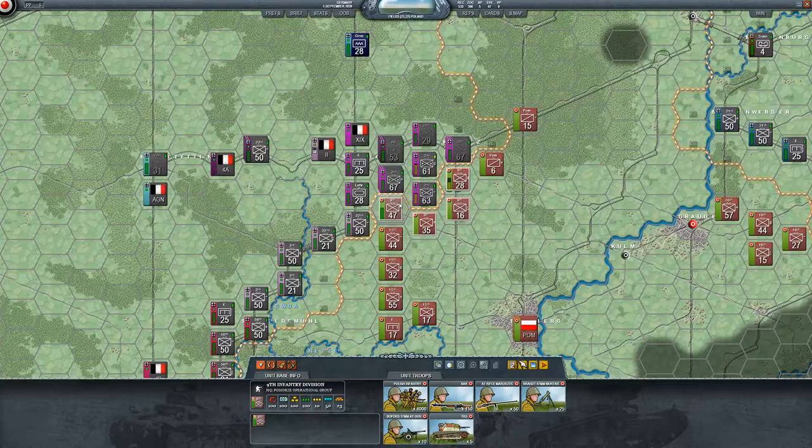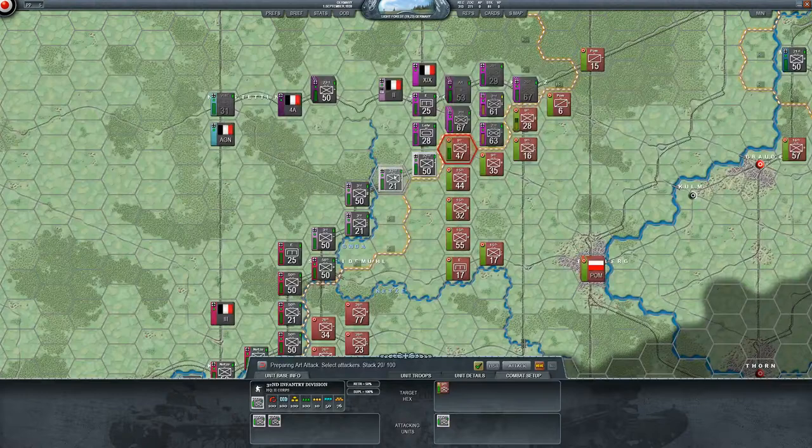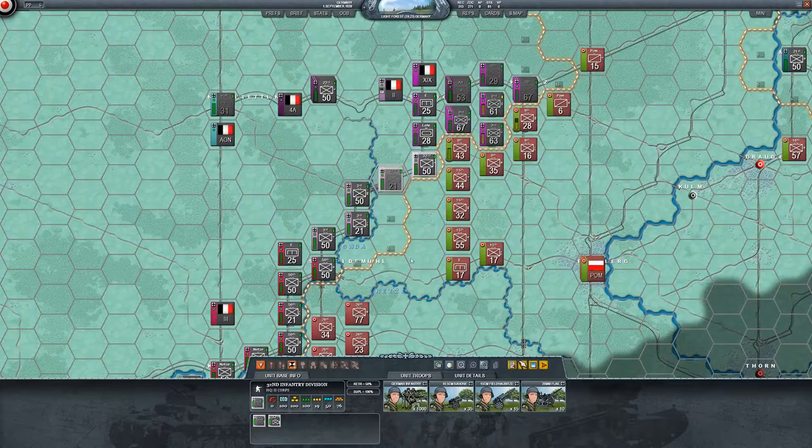Now we need to clear and try to blow a hole. Let's see if we have any artillery available — the 32nd is right there. They're in the field so they'll probably take some damage. Let's put some artillery on them. It looks like they lost a few units — good. We put a little bit of a dent in them, though they're still pretty powerful.